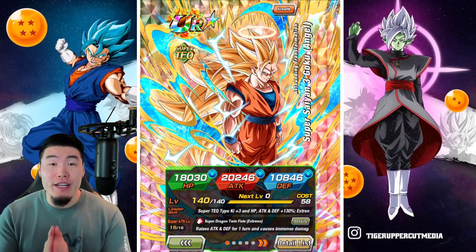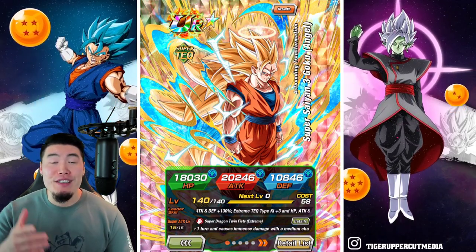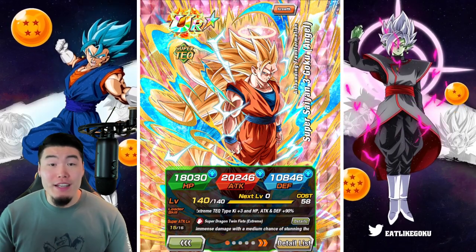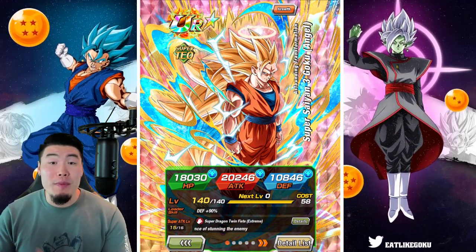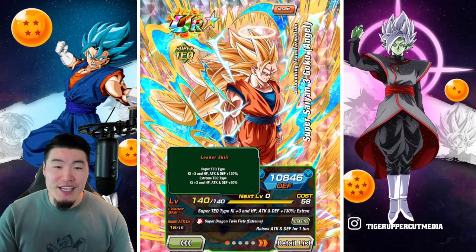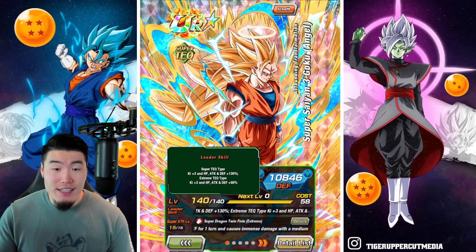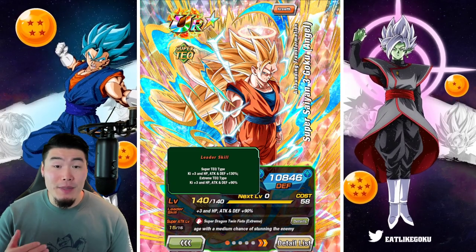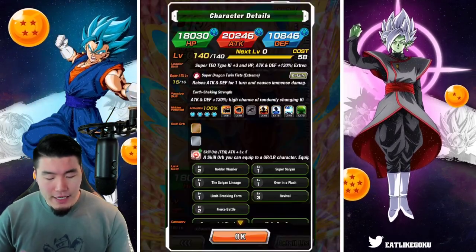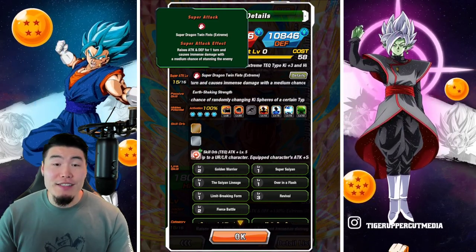Real quick before we get into the gameplay, I want to quickly talk about his EZA details. If you guys already know what he does, feel free to skip ahead about 30 seconds to a minute. Starting with his leader skill: Super Tech types, Ki +3, HP attack and defense +130%, or Extreme Tech types, Ki +3, HP attack and defense +90%. His super attack raises attack and defense for one turn and causes immense damage.